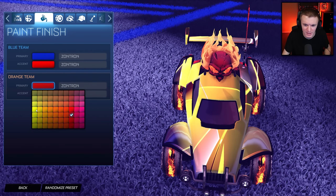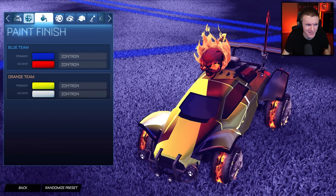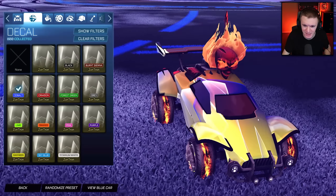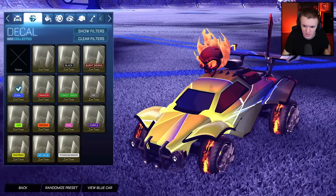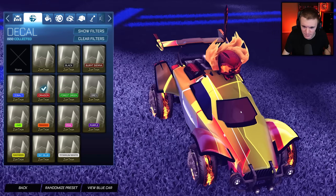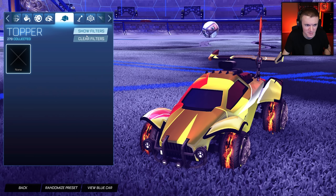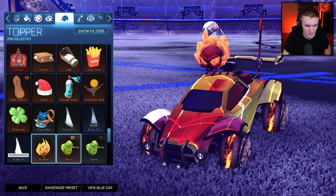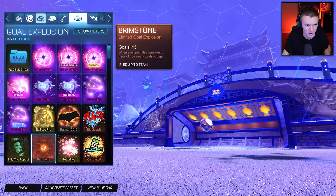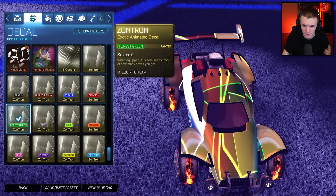Interesting. So what if we did like a white? Say we did a white and a yellow — that looks so good. I love that. So white, yellow, and blue — that's what it looks like. Just the way it combines all the colors is so unique. I love that so much. Crimson — clean, man. I'm going to get rid of all the distractions because those are kind of annoying to me. Let me clear the filter, get rid of the topper, get rid of the antenna. Now we can actually see it in all of its glory. So that's the crimson one. Let's go over to forest green.